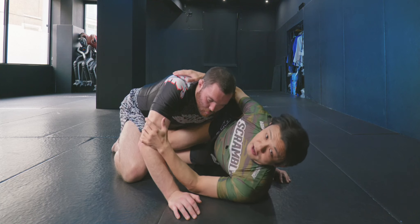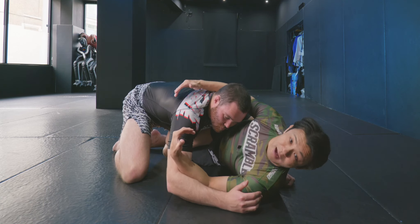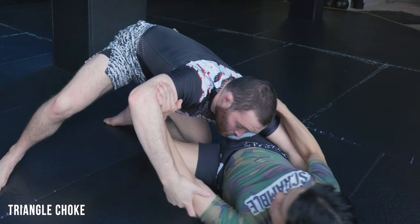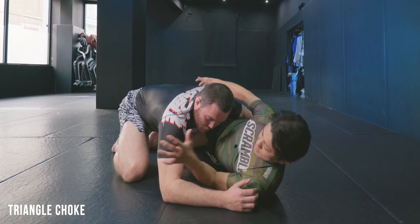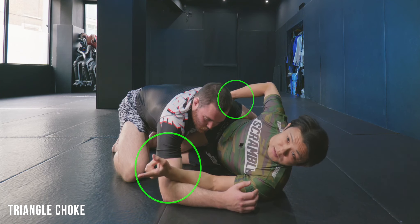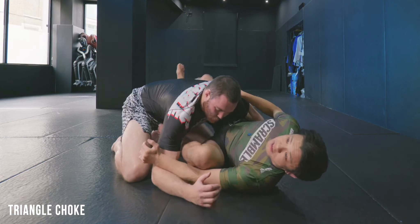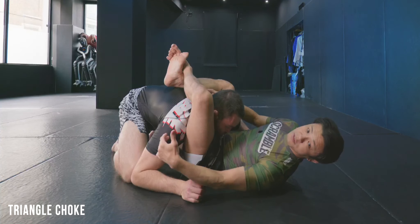In a similar situation where the opponent comes forward but doesn't over-commit, Craig can easily deal with it by switching to a triangle choke — one of his favorite submissions from this position. He blocks the biceps, cups the armpit, and similar to the previous movement goes back to closed guard. It just needs a little extra leg extension and it goes into the triangle. That's another thing he loves from Z-guard.